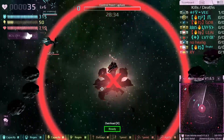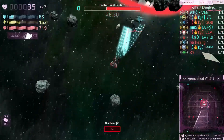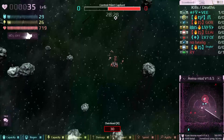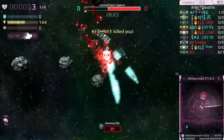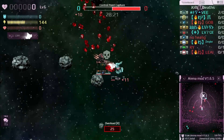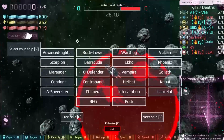Chimera was the next ship I tried — I'll be honest, it's a really terrible ship. The special ability isn't that good and it's just not a good ship all around. I wouldn't recommend using it. Let's hope they buff it in the future, but for now it's just not really that good.